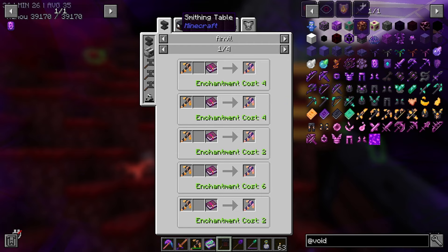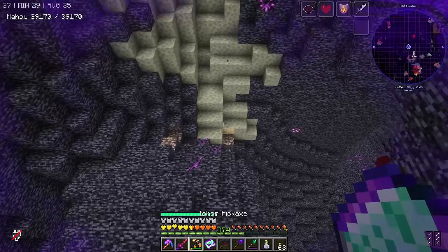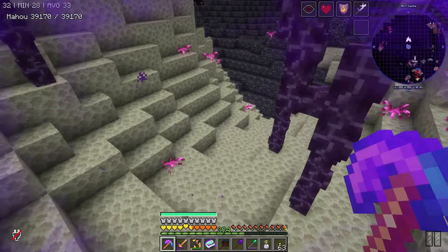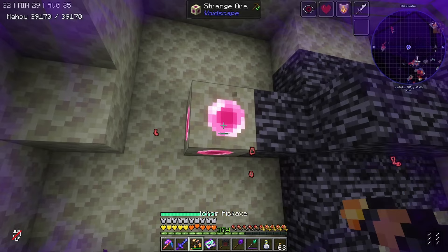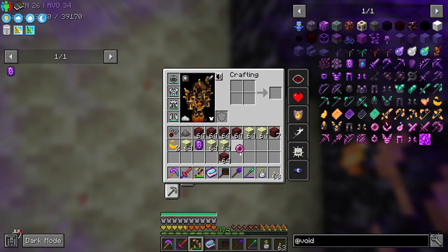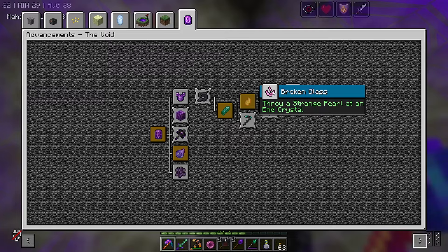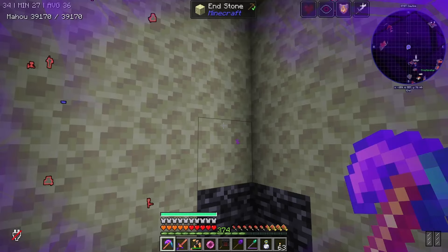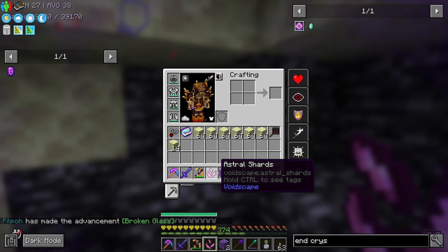The next upgrade needs an astral crystal, which comes from a strange pearl. Let me find an end crystal around here — there it is. I mine some strange ore, get a strange pearl. Now I throw the strange pearl at an end crystal, it breaks it, and then I get an astral shard. There we go!